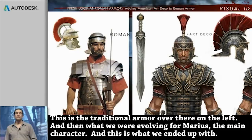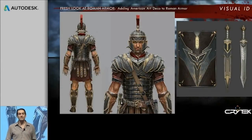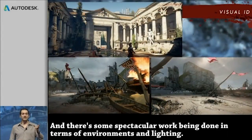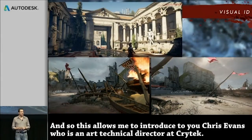You see a traditional armor over there on the left, and then what we were evolving for Marius, the main character — this is what we ended up with. You can see the influences of art deco in and around Rome and in and around armor. There's some spectacular work being done in terms of environments and lighting. I've been really excited working with the Crytek team and very excited about this game launching with Xbox One in November. This allows me to introduce Chris Evans, who is an art technical director at Crytek.